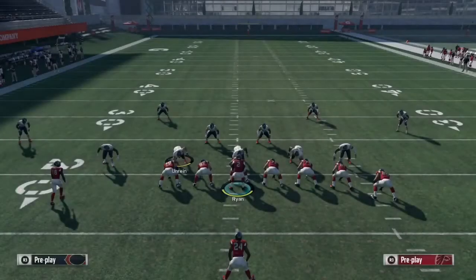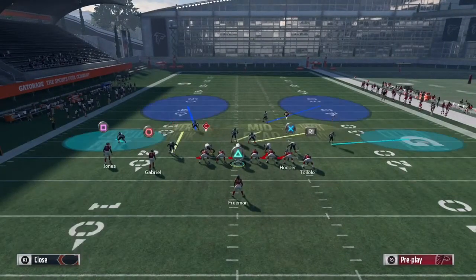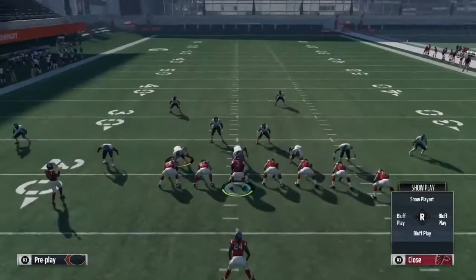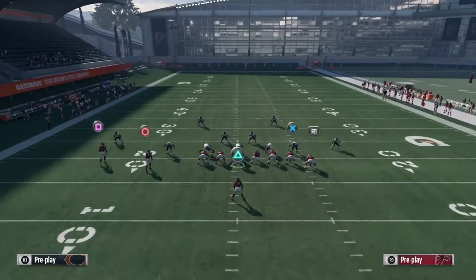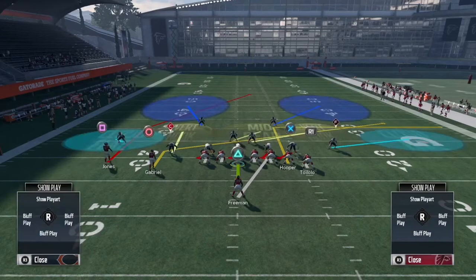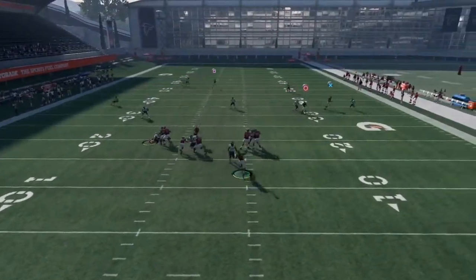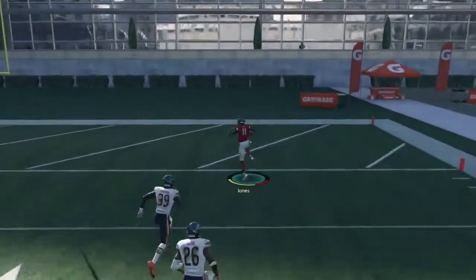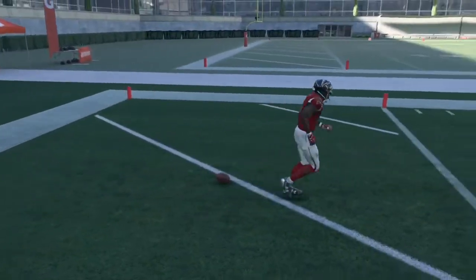Now I'm about to show you against Cover 2 zone and how to beat it. It's the same setup — smart route the post route, put Circle on a slant, put X on an out or curl, and smart route that out. Snap the ball, roll out of the pocket, and you see Julio Jones getting wide open. Boom — one play touchdown against Cover 2 zone. It's wide open every time.